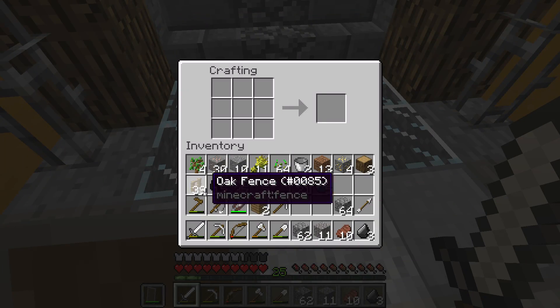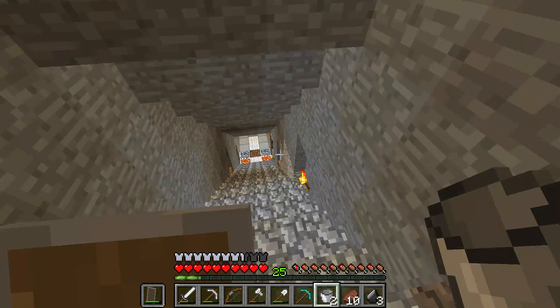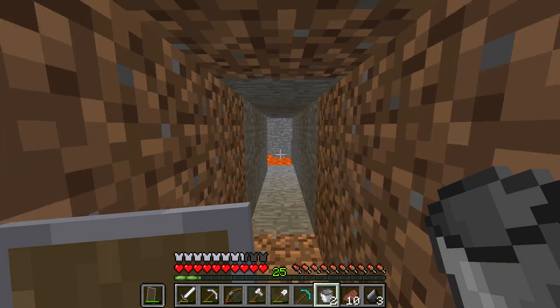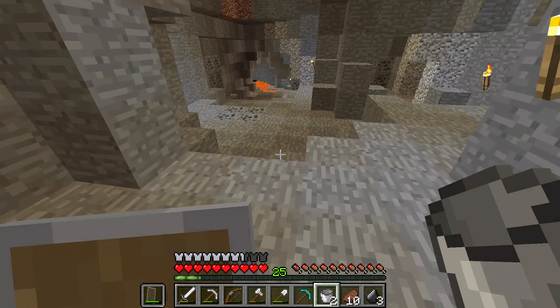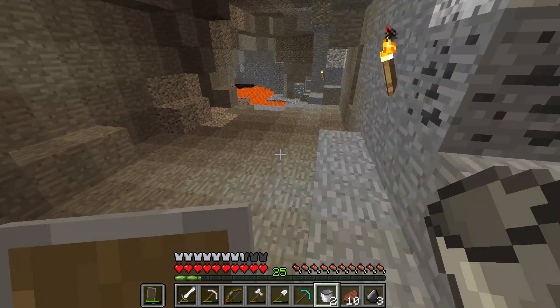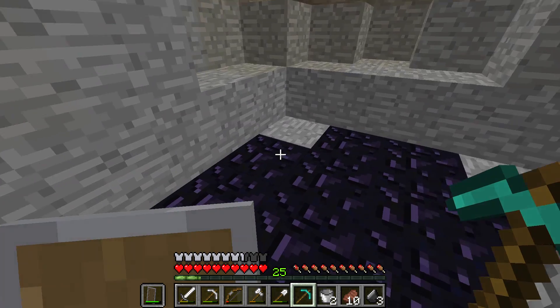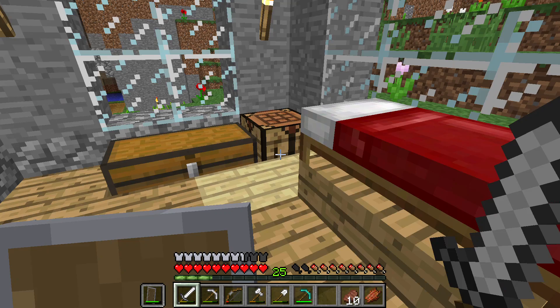I'm super excited. Let's make our diamond pickaxe — awesome. Then I will need water so I can pick up some obsidian. Actually, there's obsidian over there, let's go try to pick that up so that we can make a nether portal soon, which will be super great. But the first thing we're going to be making is an enchantment table so that we can hopefully have fire protection when we go to the Nether.